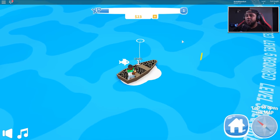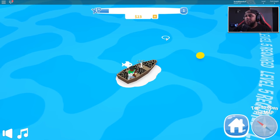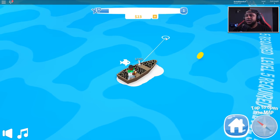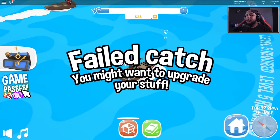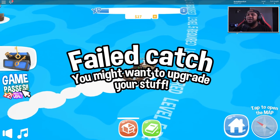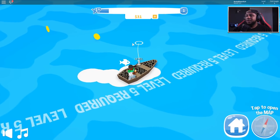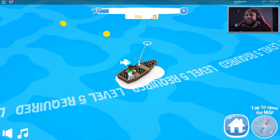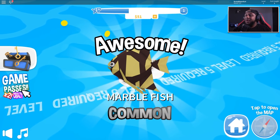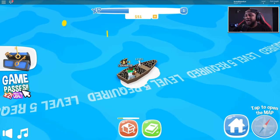Throwing it in the ocean - I just threw my fishing rod in there, let's see what we get. We got bubbles, let's throw it back out there. I think I let the fish go. Oh there we go, we got something - failed catch. You might want to upgrade your stuff, level five required. We can't even go over there, we're level one. There we go - yes, we got a marble fish! Awesome!